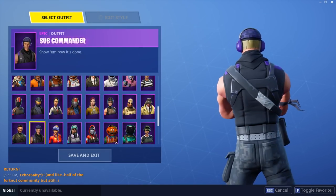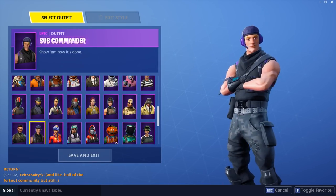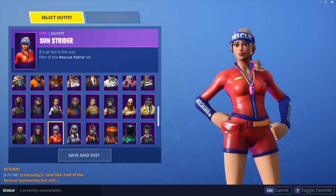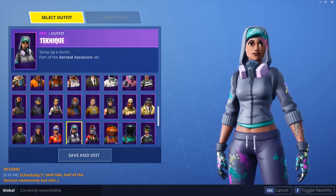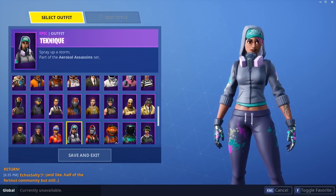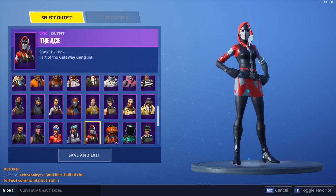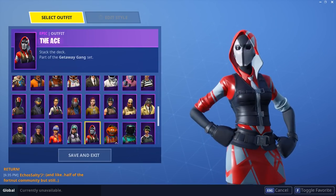Sub Commander — I do not like this skin. The purple and black is cool but I just don't really like it, not my thing. Sunstrider from Season 5 — it's okay, not as cool as the Technique skin from Season 4, which I think is what they were going for. Technique from Season 4 — really good skin. She's got a hoodie on, got a hat on, got the mask on too — it's not on her face but it's still there and it's really cool. The Ace from the third Starter Pack — it's cool, I like it.